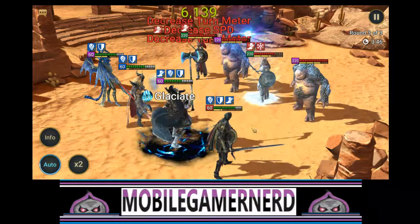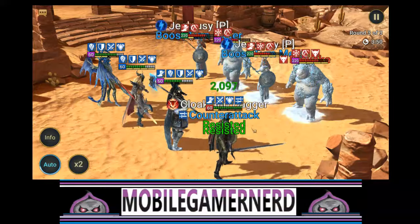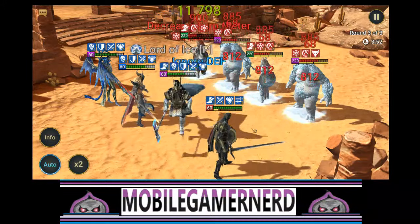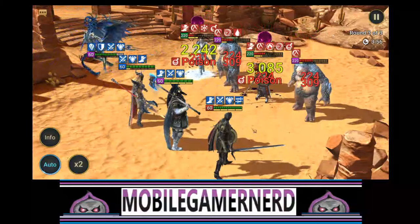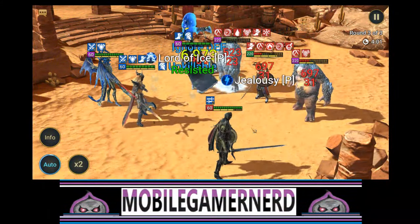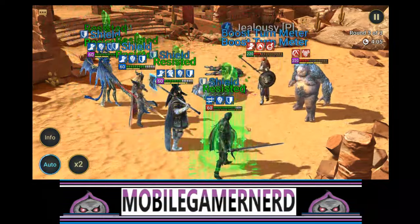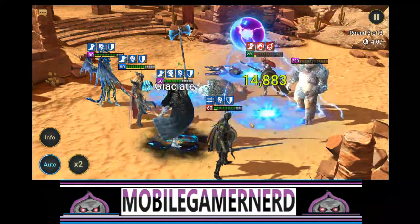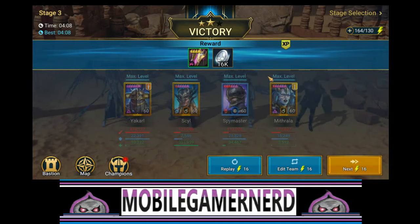Let's put it on auto and just see how they run by themselves - we might as well beat it. Then we'll move into some other areas. I think we'll try Hydra. The good news is he's got a lot of HP, and blocking buffs in Hydra is probably really important because they get a lot of buffs. An AOE block buff is not bad, so maybe we'd redo the build to get more accuracy in there.